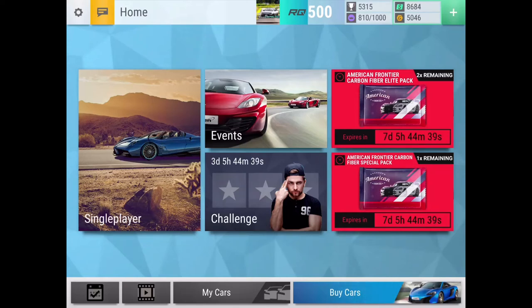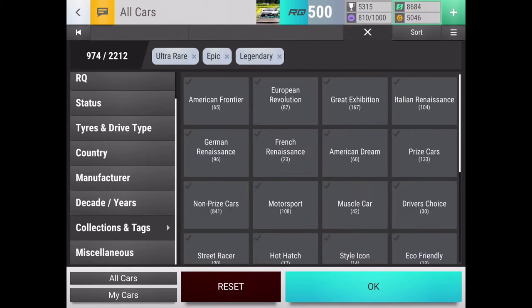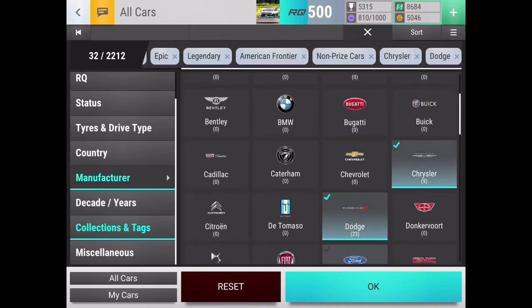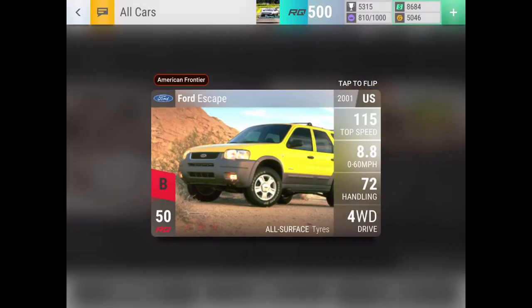What's up guys, it's yellowfin99 and it's time for the American Frontier Carbon Fiber Elite Pack. I'm with Sonny again because it's carbon fiber time. The pack has five cars in it, three of which are ultra rare and above, from one Chrysler, one Dodge, and one Ford. What I'm hoping for is to see the first card not being a Ford.